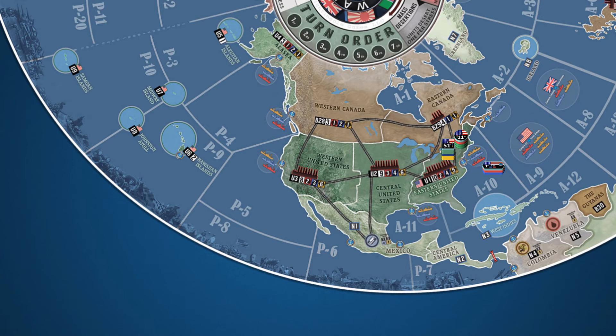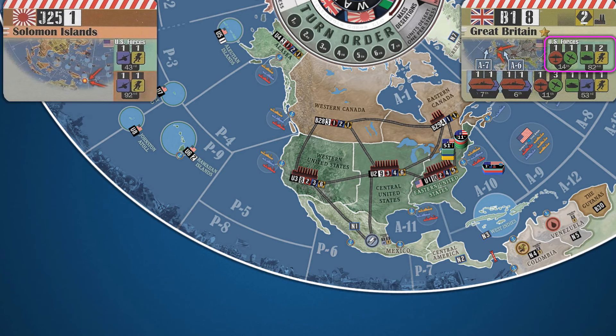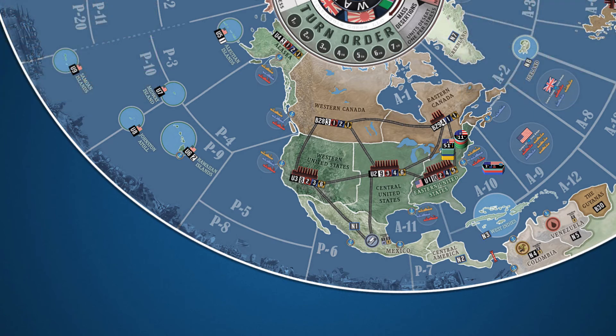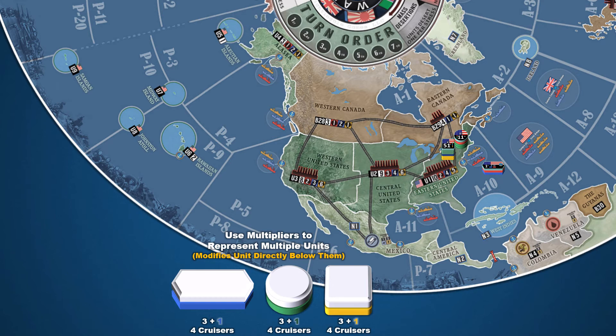Now that the setup for the first territory card is complete, you will set up command stacks for the remaining cards in the same fashion. Be aware that some territory cards require command stacks from two nations — for example, Great Britain starts the game with both British and US forces. The Solomon Islands is the only region that starts with opposing alliances, the US and the Japanese. When finished, you'll notice extra command tokens that do not have a region ID — these can be added later to create new command stacks. Later in the game, you may also run low on plastic units; when this occurs, you can use multipliers to represent multiple units. A white multiplier unit represents three of the unit directly below it.